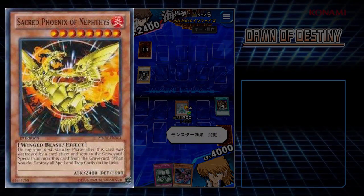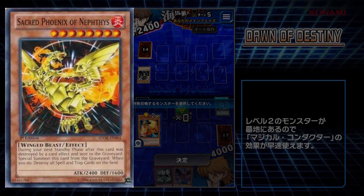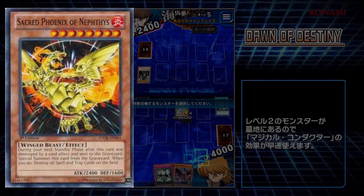First, we have Sacred Phoenix of Nephthys, which I covered in the last video. When this card is destroyed and sent to the graveyard by card effects, it special summons itself from the graveyard and destroys all spells and traps on the field. Really, really good card.